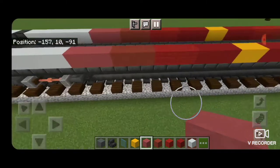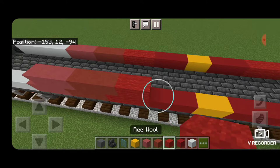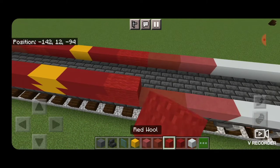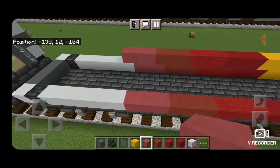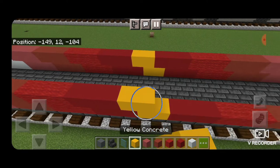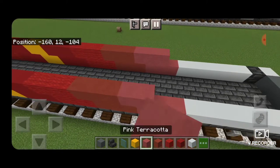Then once we have that, on the next layer up we're going to skip one block from the end and repeat the pattern: three pink terracotta, three red terracotta, three red wool, three red concrete, two yellow concrete, three red concrete, three red wool, three red terracotta, three pink terracotta. Then come over to this side and copy the pattern directly across on this layer as well. The whole pattern should be exactly the same, just moved over by one.